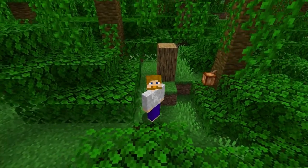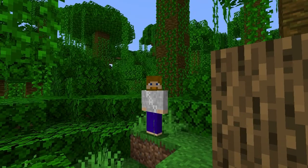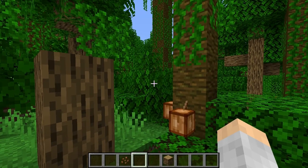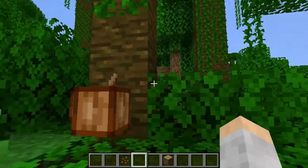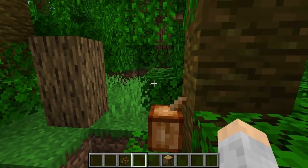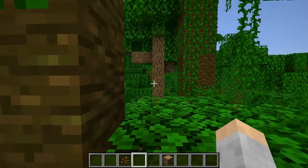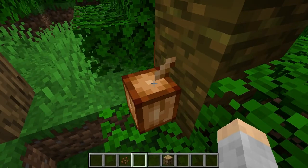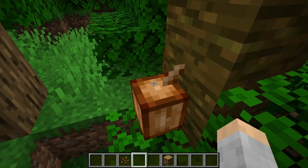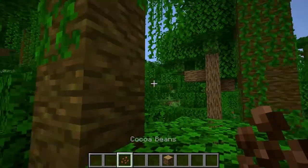If you're wondering how to grow cocoa beans, I'm going to show you — it is very simple. We are right now in a jungle, which is a location where you find cocoa beans. You find them attached to jungle trees like you see here, and they just grow on their own. You can pick them with your hand, or in survival you harvest them with your hand, though an axe is actually the fastest way.